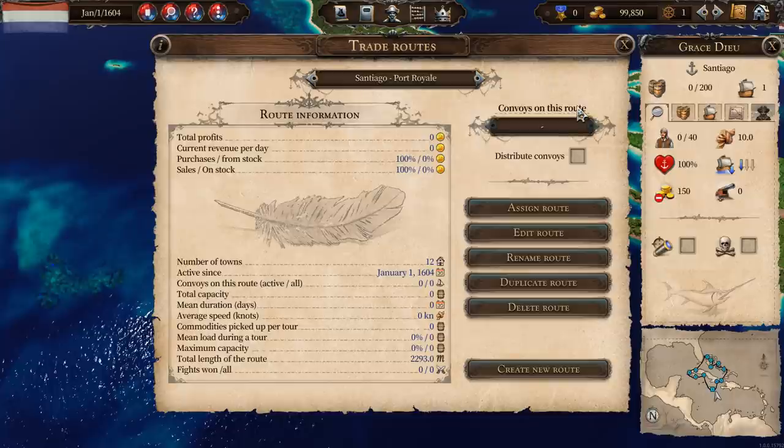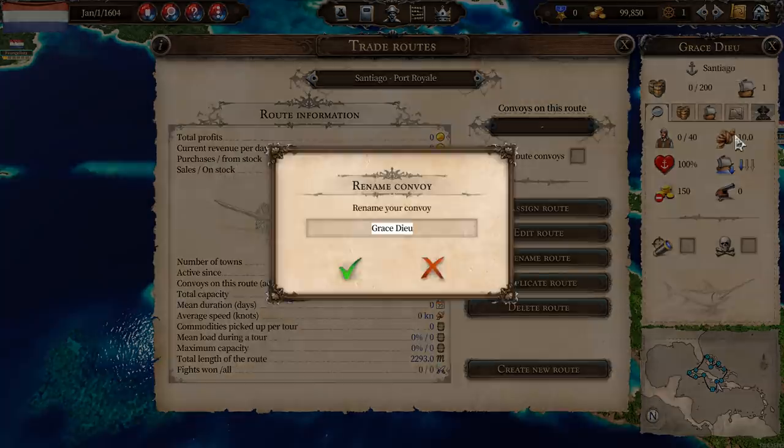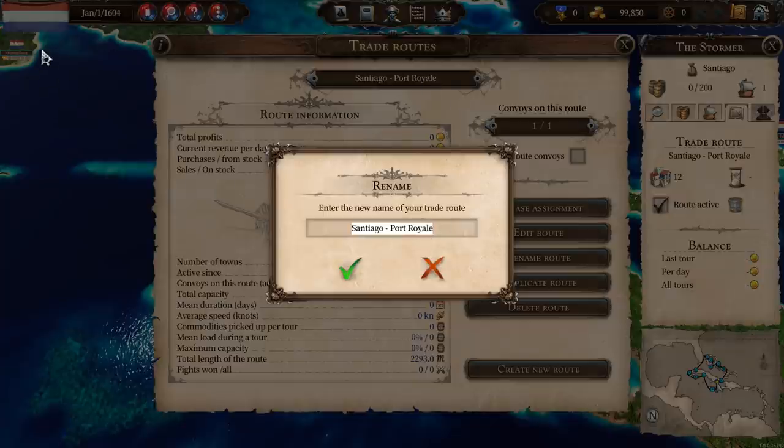Now we need a convoy on this route. Up here shows our free convoys — those not doing anything. We've got the Grace Deux free. I'm going to change this to the Stormer. This will be our first convoy assigned to this route. It's now on the Santiago–Port Royal route. I'm also going to change the name — this is going to be our domestic route, as we're not going to any foreign towns. I'm going to call this the domestic route.